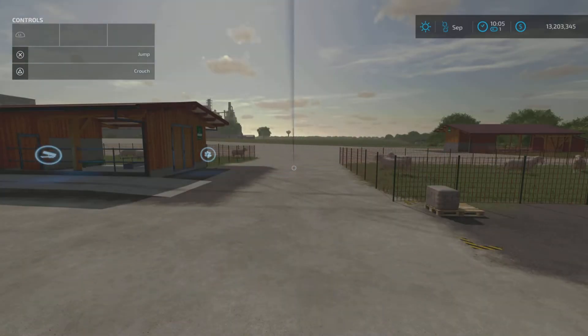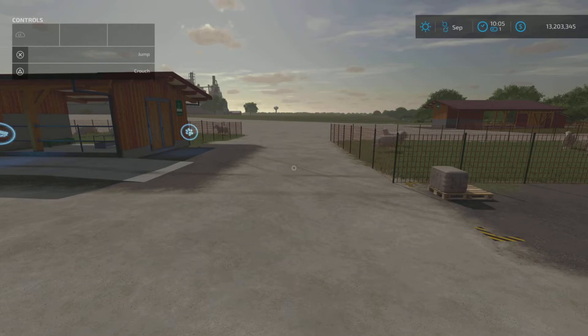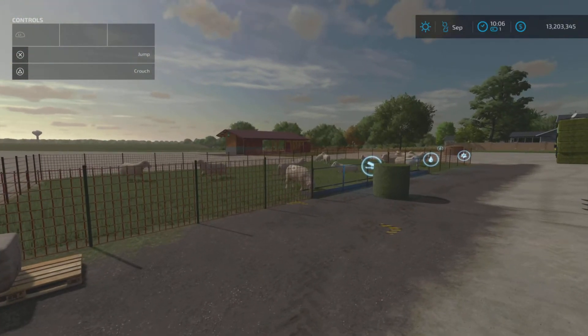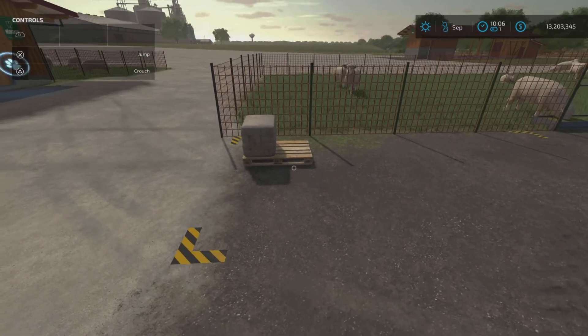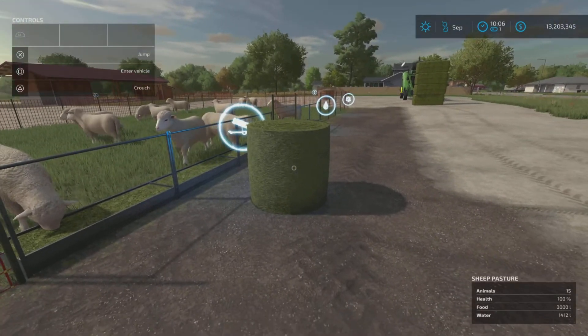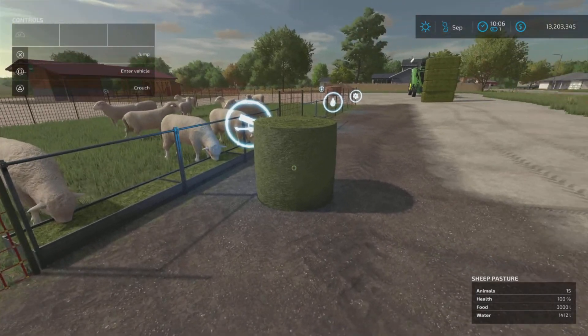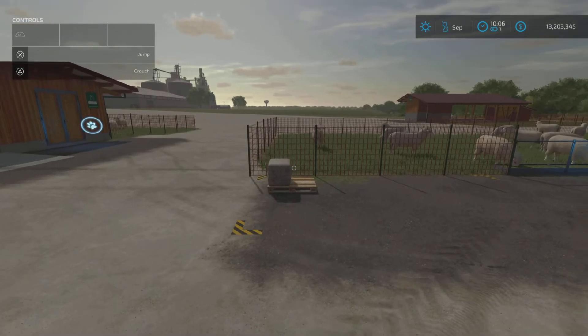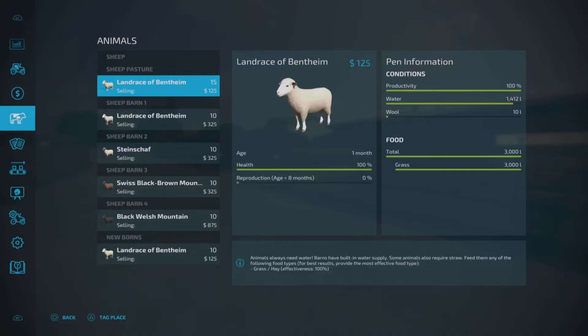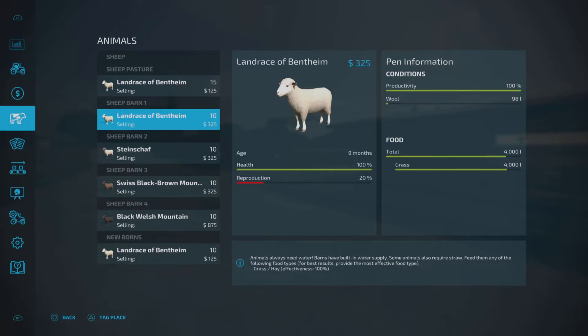We're back - one month has passed. In the pasture the 15 newborns weren't ready to reproduce yet but they have produced a little bit of wool - only 10 liters. The hay bale is still there so it will automatically top up the trough as it gets low. Looking at the animal menu, scrolling down to sheep barn one: their reproduction rate now says 20% because a month has passed. We know it takes five months, so 20% per month times five equals 100% - that adds up.